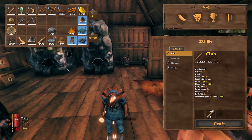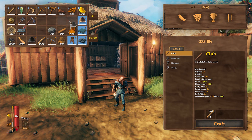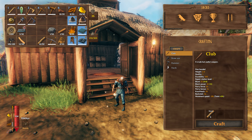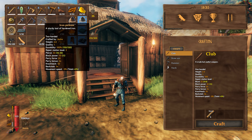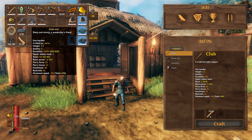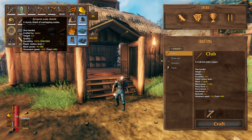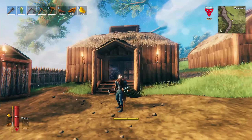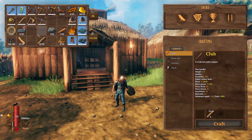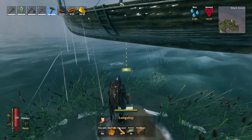Now we've got the better helmet, which increases armor by six — nice. The pickaxe is actually worse than the bronze one right now since it's not upgraded yet, so I need to fix that. We've got the axe, the mace which replaces our sword, and the new serpent scale shield which looks pretty cool. And now I want to make the boat.